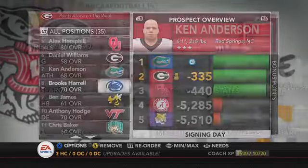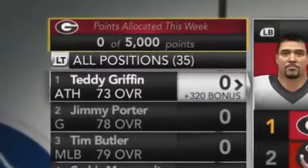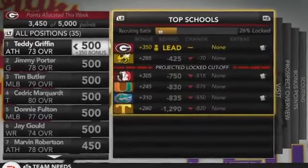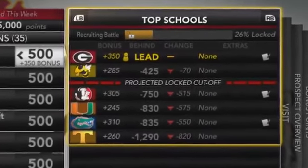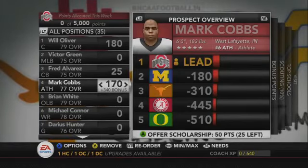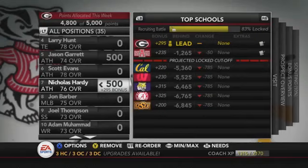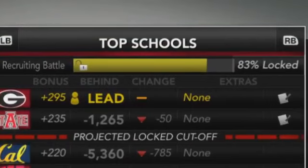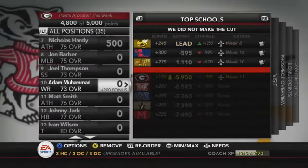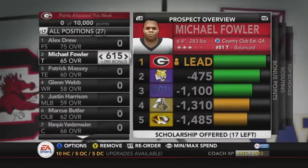Recruits want to see scholarships earlier in the year to prove interest — waiting too long can result in recruiting penalties or being locked out entirely. The logic is that players want scholarship offers early but visits later in the year, so you get a bonus for scheduling visits later. You also get a bonus for giving recruits a visit during a ranked matchup or a rivalry game, which I like.